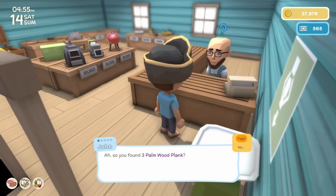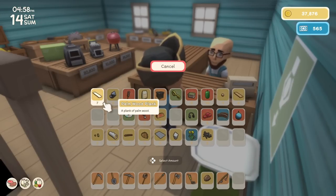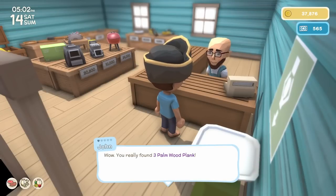The game does make you select it from your inventory, but thankfully it highlights the item you should be giving to them. You can select individually the amount, but in this case he needs three — even if I say seven, he only takes the necessary amount out of your inventory.